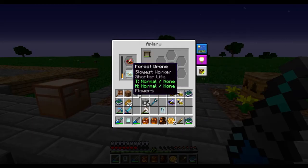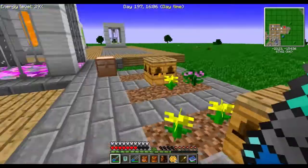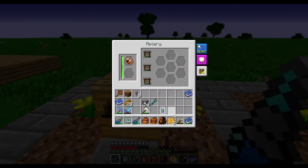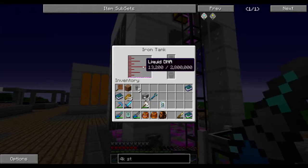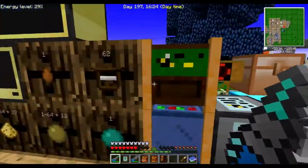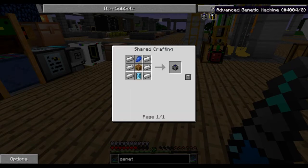Forest and meadow combination. And that marbled one can go with the cultivated just for good luck. We're going to wait for these to be done. And here we have 13 buckets of DNA. So what do you need all this DNA for? Well, we're going to make some genetic machines — some advanced ones as well. But we're going to start with the basic genetic ones.